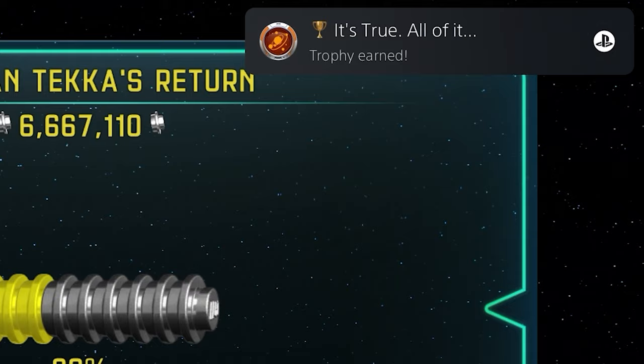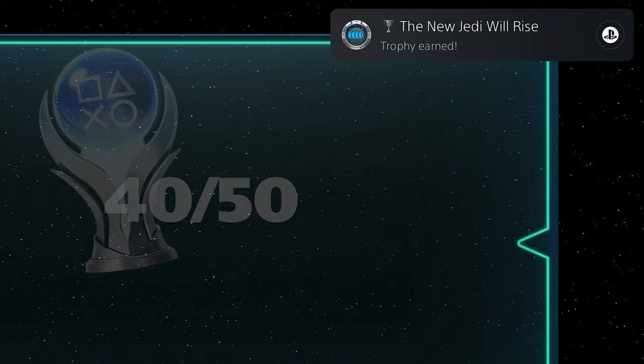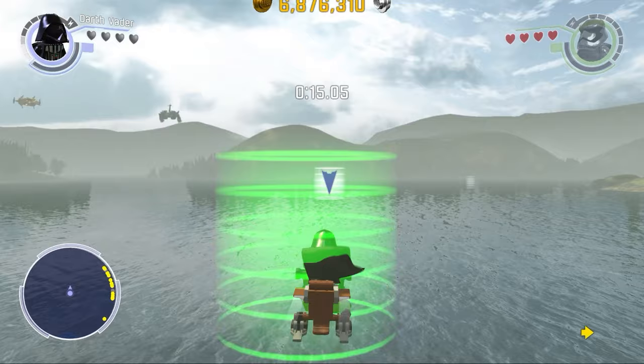Now it was time for that free play grind, starting off with achieving True Jedi status on every level. This one is very easy on this game — it's almost achievable without stud multipliers. I needed to take a break from story levels, so I decided to do loads of the open world missions and find loads of collectibles. I was bowling with BB-8, zooming around and racing on speeders, diving for treasure with Admiral Ackbar, and plenty more. Before I knew it, I'd wrapped up everything on Takodana.